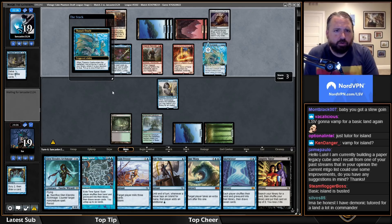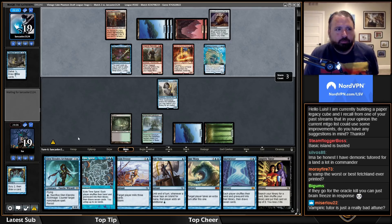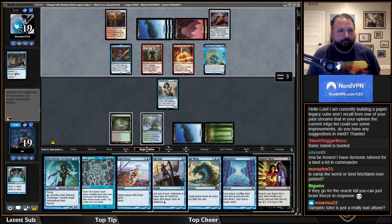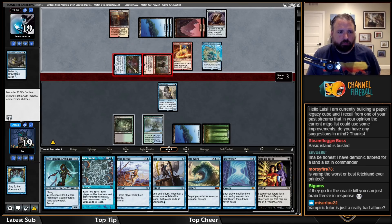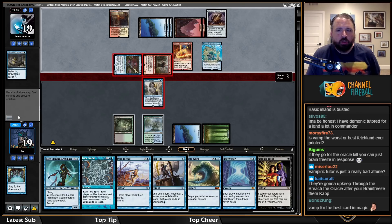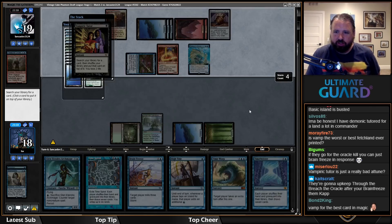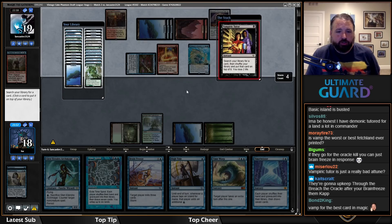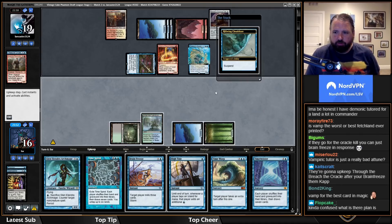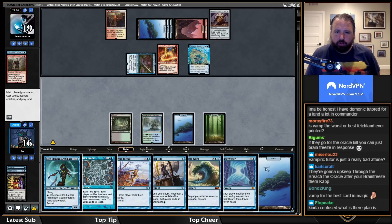I probably shouldn't Brain Freeze them in response — also, they've cast a lot of cards, they only have 18 cards left in their deck. I don't mind drawing Spell Seeker again. I'm very close to just Brain Freezing them — funny. I don't have a way to actually do it. I'll get island and then Time Warp to set up the world's slowest storm.